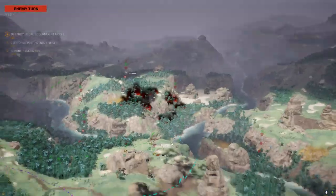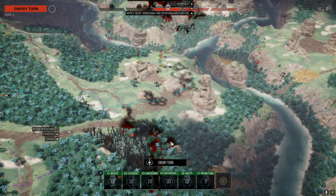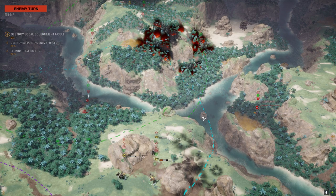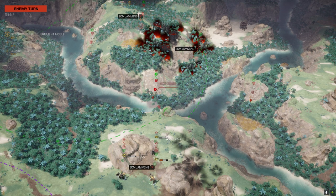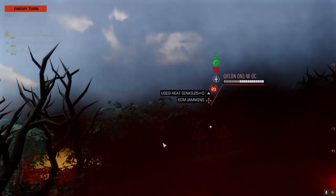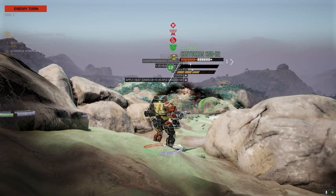This guy though — he's totally hot. I could probably drop him. He's not dropping any heat. Who's next? The Orion's putting out some good damage, the second Archer's starting to get low — so I think it's going to be this guy up on the hill next.